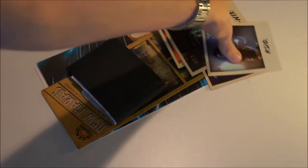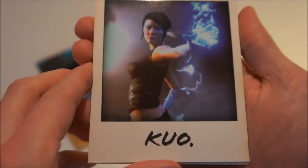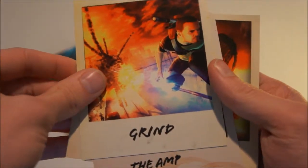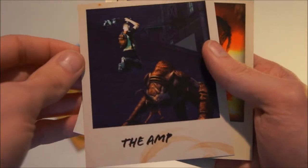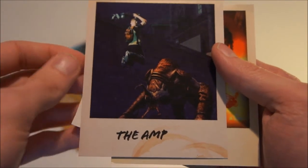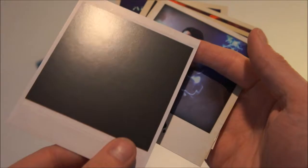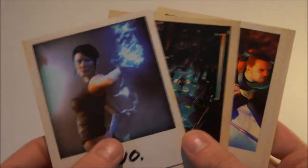Then there are some Polaroid photographs. First up is Kuo - there's nothing on the back of these, no memento notes. Then there's Cole - I believe Cole is the name of the guy you play in the game.